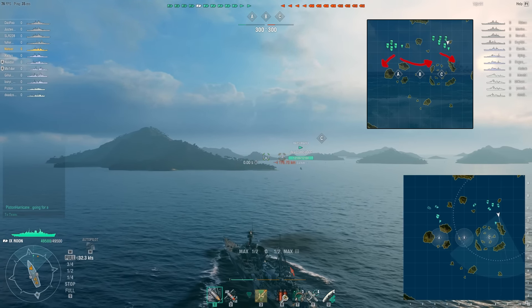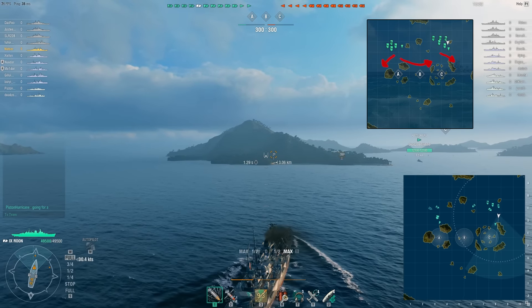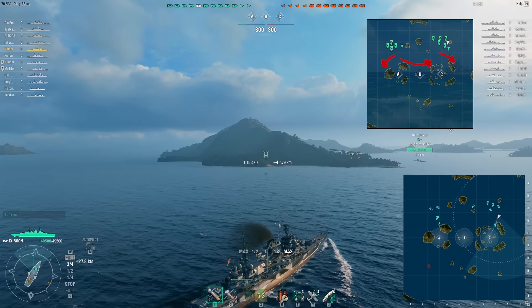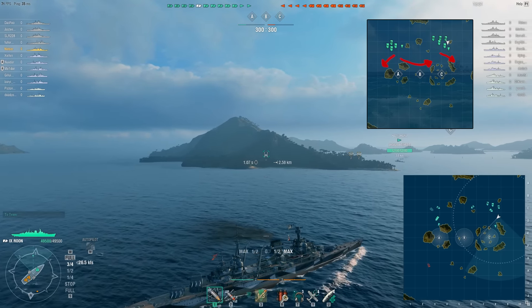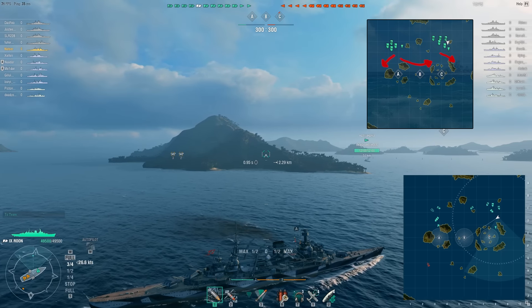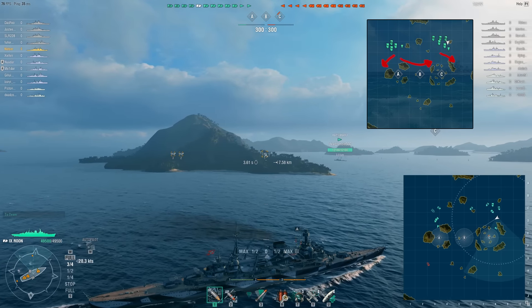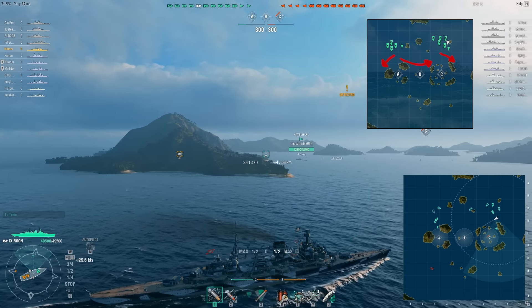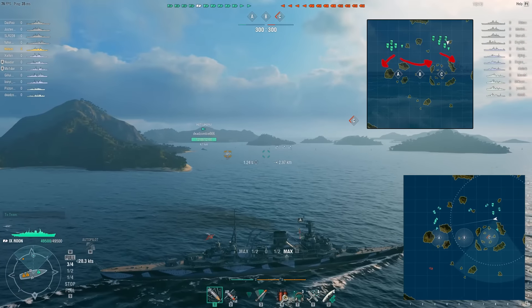The initial cruiser spawn — I like to try and support the destroyers as they capture A and C, or attempt to capture A and C. Usually A is beyond impossible to take. It's really risky. You're out in the open. There's a bunch of islands in the way, and it's not easy to break out. It's just not a position I would aggressively push, especially as a cruiser. You just want to try and take advantage of killing an enemy that might go into A, and be careful from that battleship crossfire, because they can reach out and touch you.